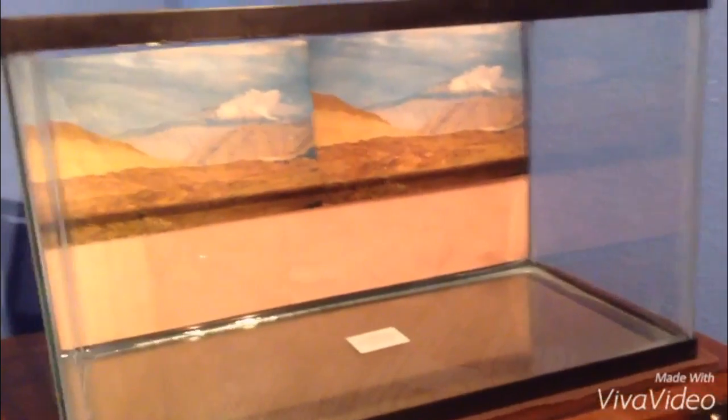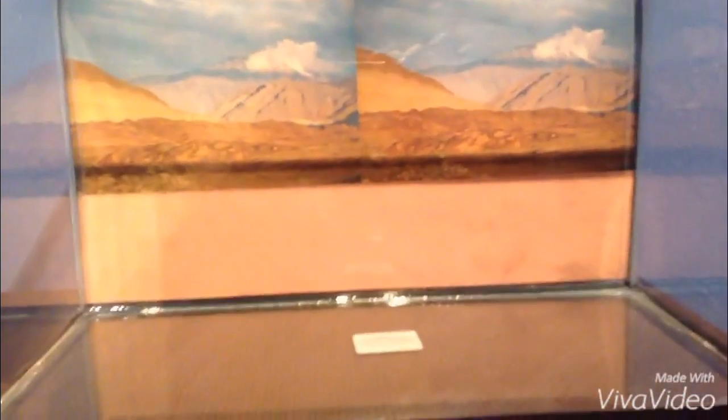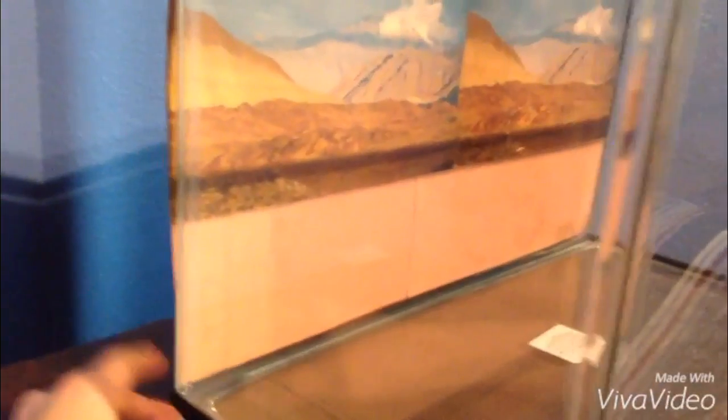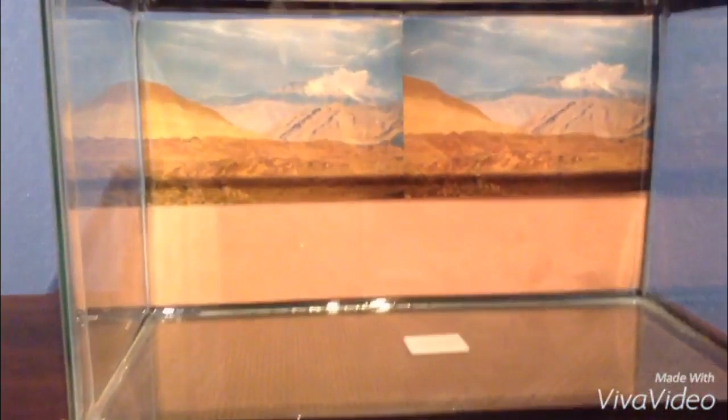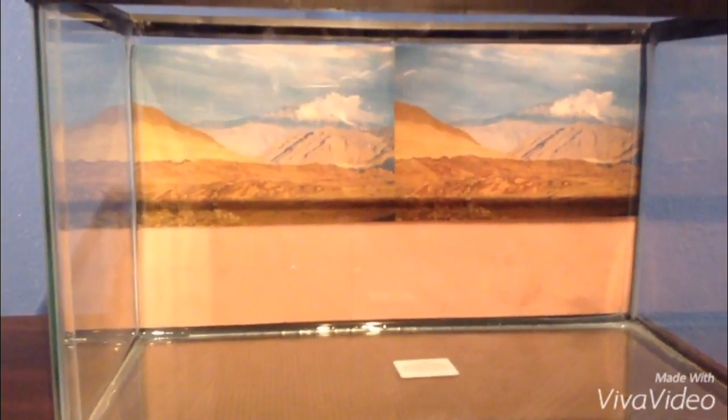So this is the next hint. It's a 10-gallon aquarium. As you can see, it's some type of desert animal because I put a desert background. Not much to this hint, but make sure to comment down below what you think I'm going to get and I'll give you a shoutout in my next video.